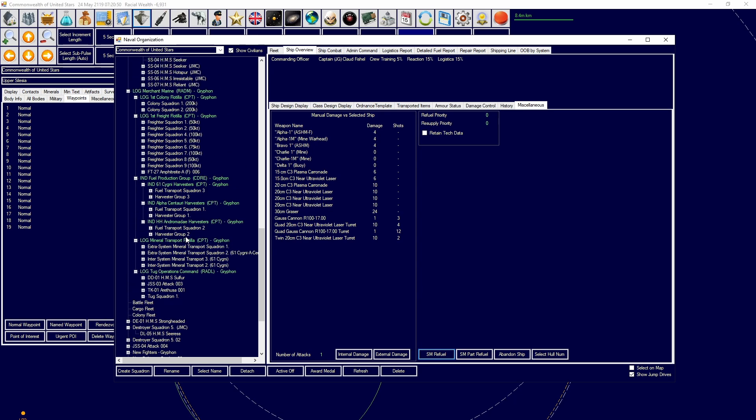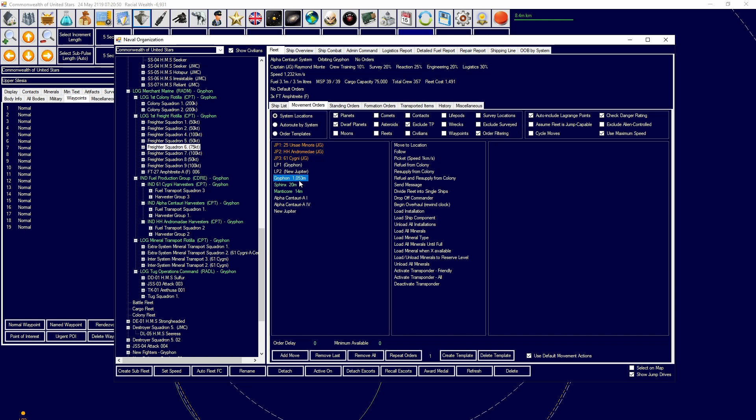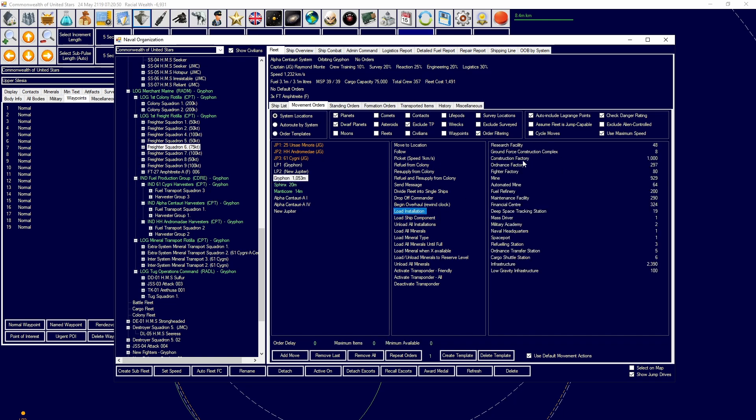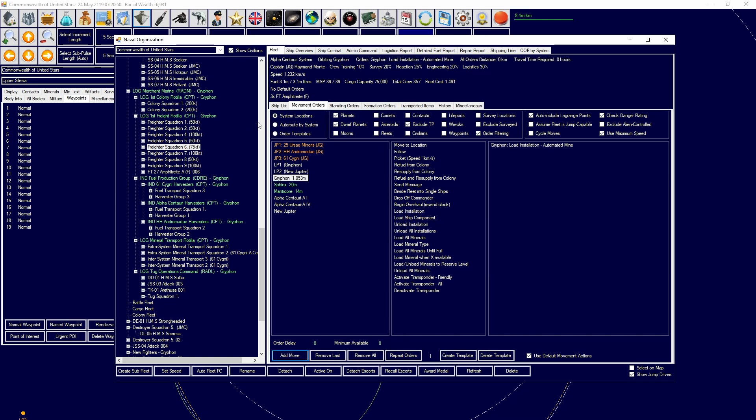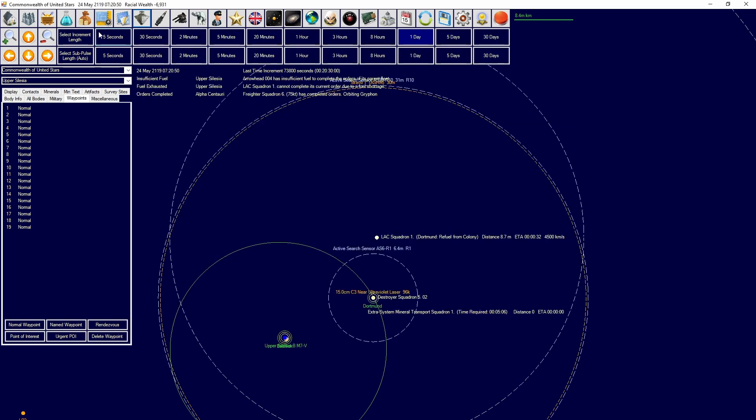In terms of our freighters, because we did just finish these freighters up, we're going to have them begin loading automated mines and take them over to Upper Silesia. Go over to Basilisk and unload those installations, then head back to our Centauri and refuel.